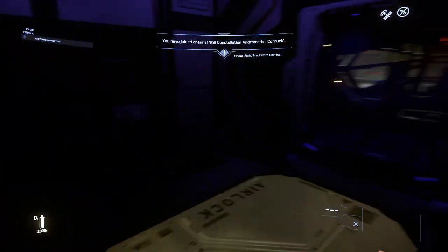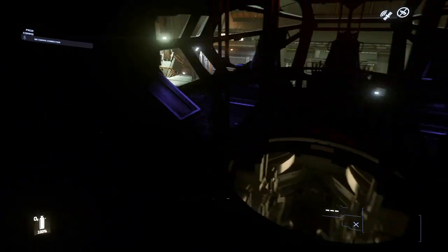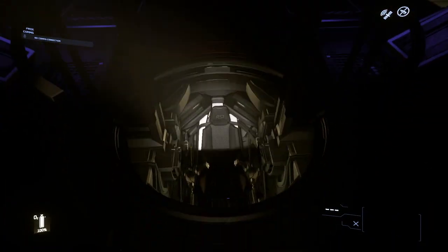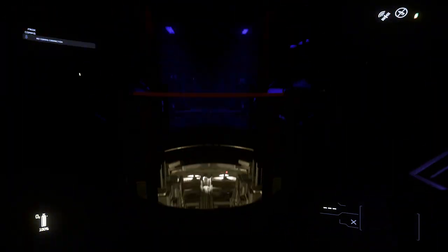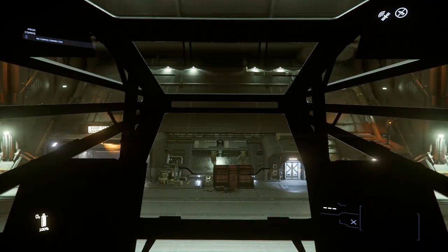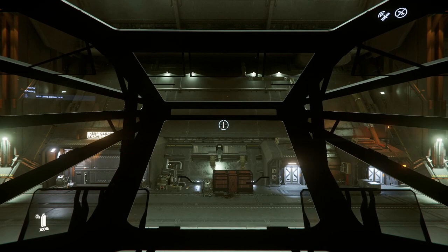It does not have a lot of running lights, so it's pretty much pitch black inside. There are two turrets — one behind the pilot seat on the ground and one just above. The turrets are a little weak, but you could upgrade the weapons, and that's what I would recommend you do first.